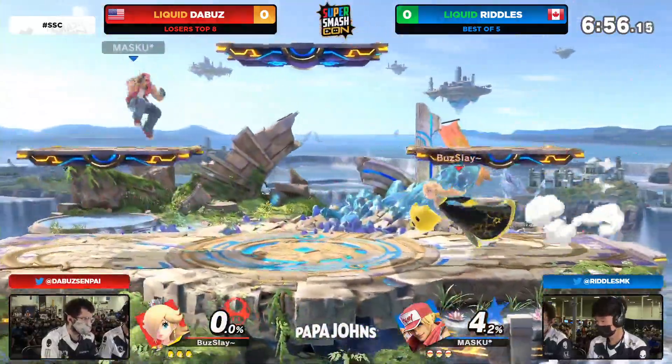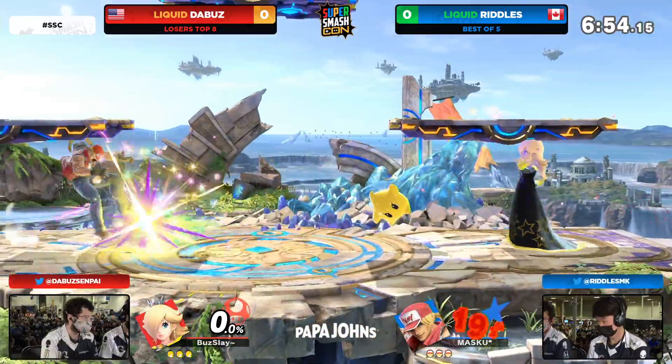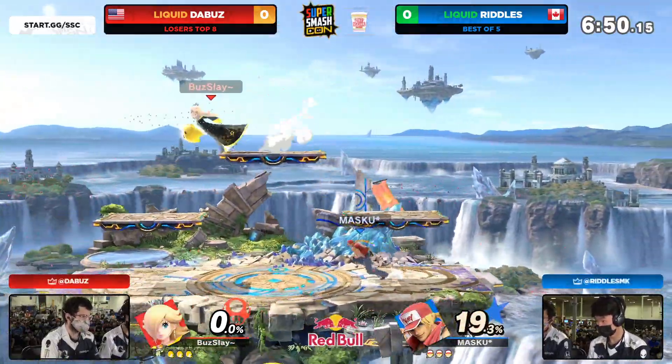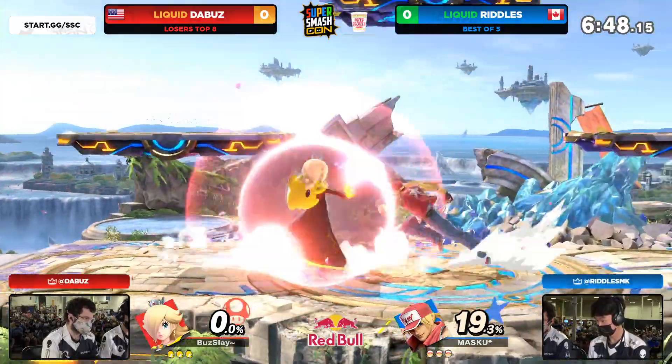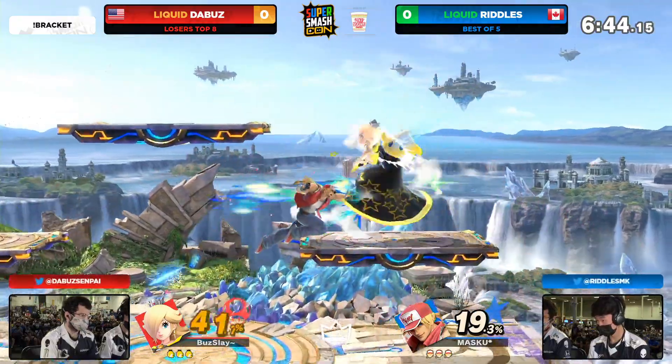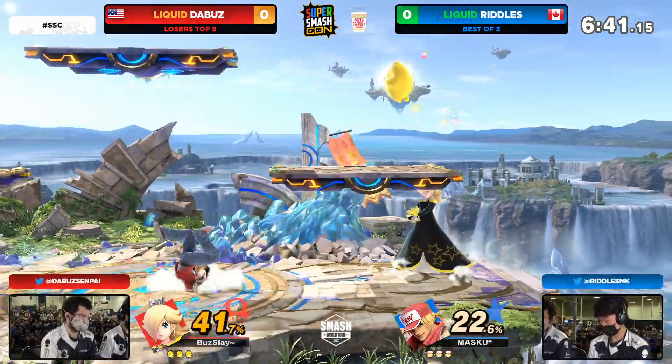It's going to be Rosalina versus Terry Bogard, and the Star Bits and the Luma are going to be the main zoning tools here for the Buzz. That Star Bits has quite a bit of range and you're going to have to watch out for the desync. There are multiple ways Rosa can desync the Luma — we've seen it before with the Buzz.